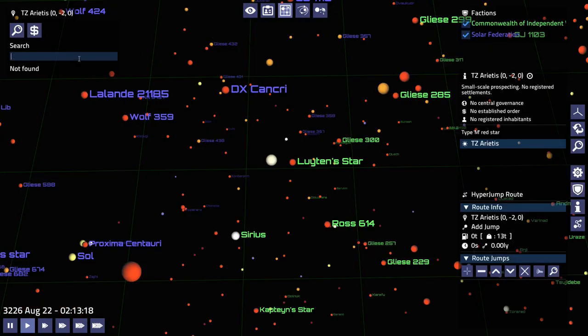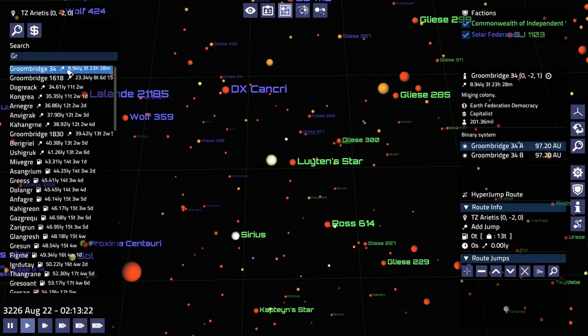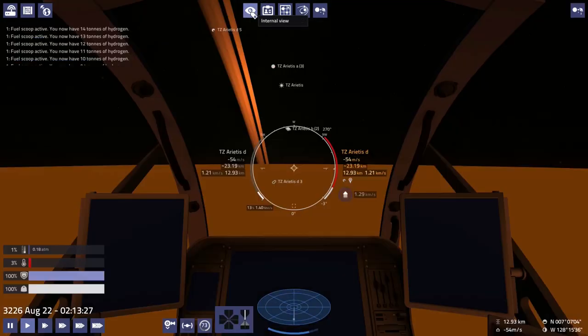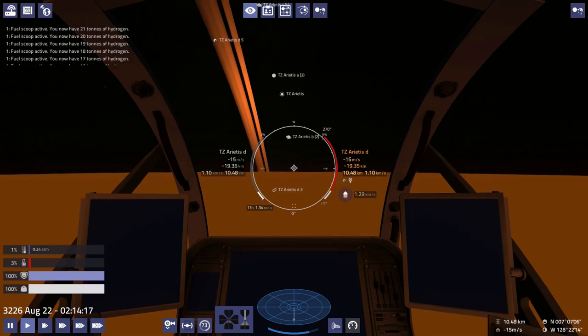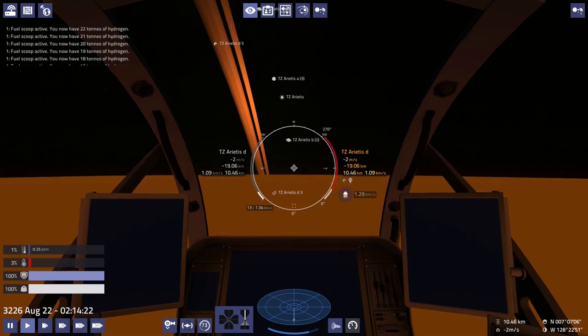We need to plot our next jump. Let's go to Groom's Bridge 34 — oh, a single jump, that's nice. Only three tons? Nice. But we only have a little bit of gas in the tank, so we're gonna have to do a bit more scooping before we make our jump. We're now just about 11 kilometers from the surface. Let's leave it there.